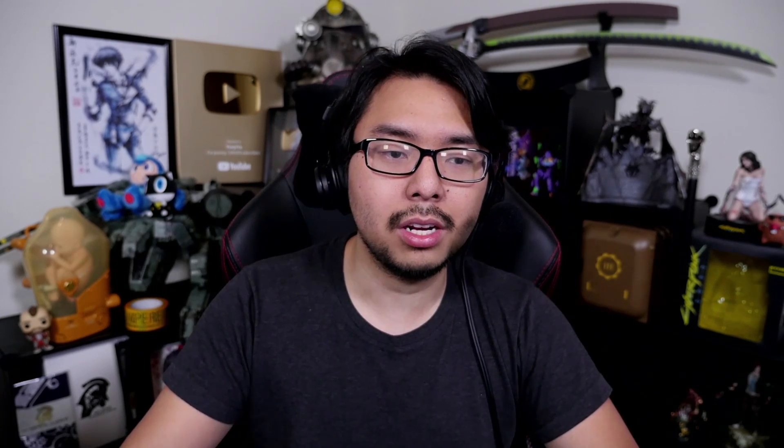So across the board the game is running at 60 frames per second, and as far as resolution goes, it really depends. Now Stadia being twice as powerful as Xbox One X, one would expect it would just run at native 4K — not upscaled 4K, but true 4K. But instead it's matching the same graphical features as Xbox One X, which doesn't make a lot of sense. That's not to say that 1800p upscaled to 2160p will look hideous per se, but Stadia should be able to achieve more.